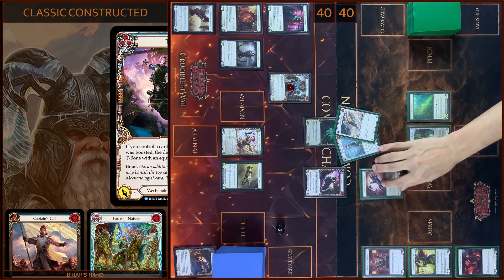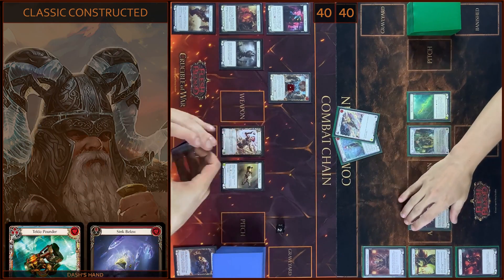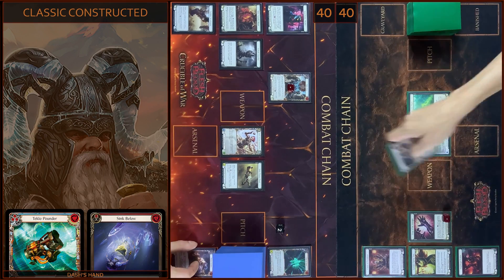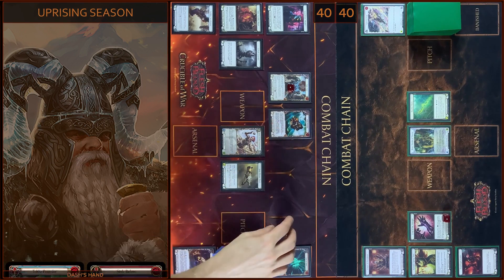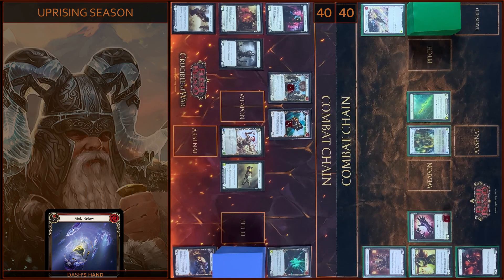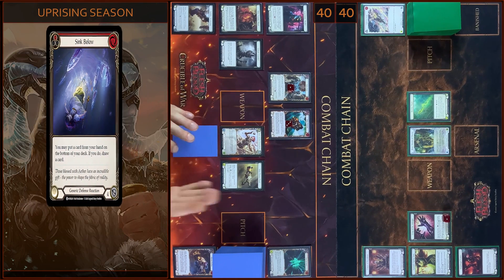I block two. You block two. I have no reactions. Let's close this combo chain. And in the end I'm gonna play Tekla Pounder. I pay two and I'm gonna put three Steam Counters on Tekla Pounder. In the end I will arsenal this card and pass to you.